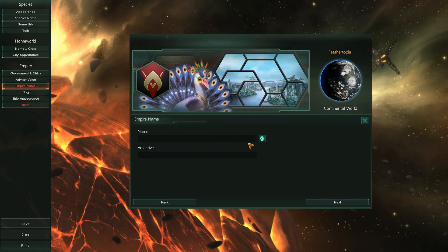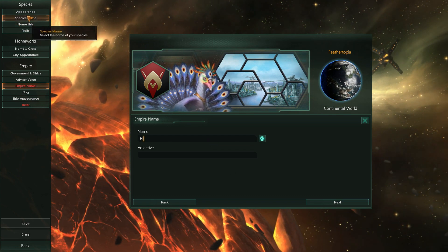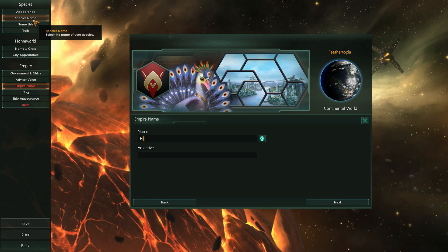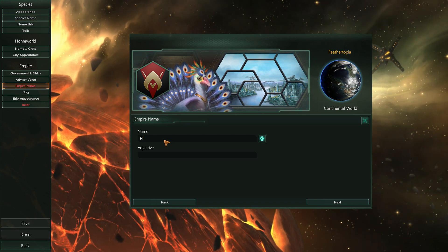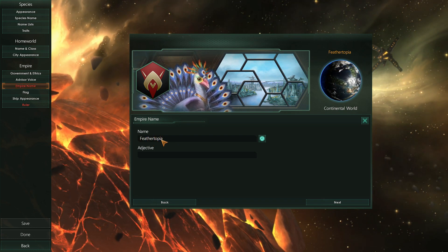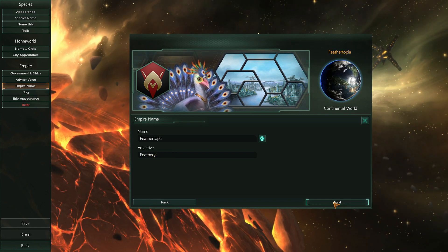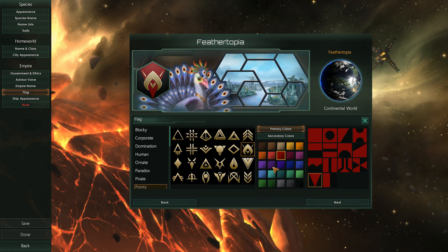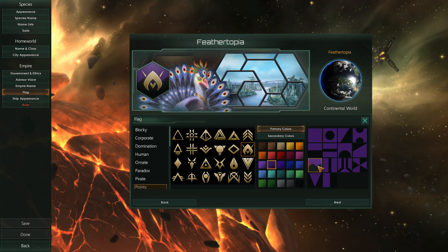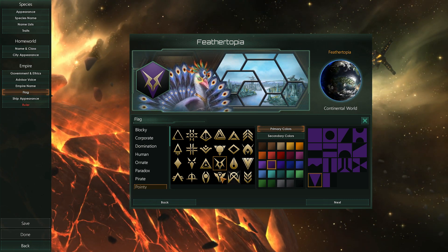Give your empire a name — this is different from your race name. I'll call it Feathertopia. Here's where you can design your flag, and the color of your empire's borders will spread out as your empire grows, determined by your flag colors. You've got different categories of emblems.